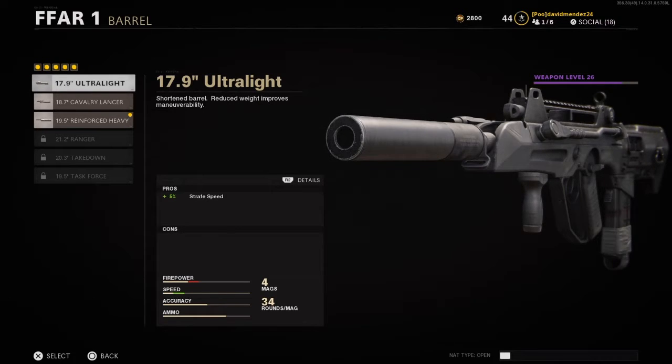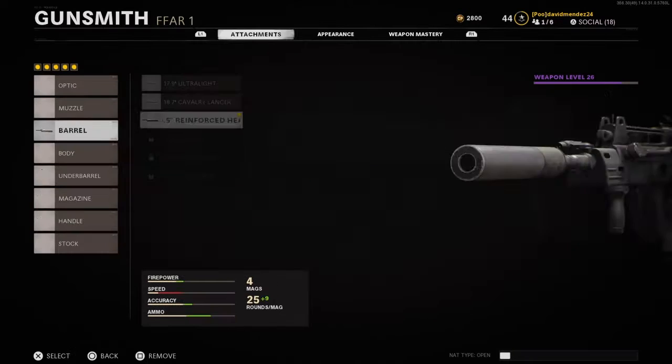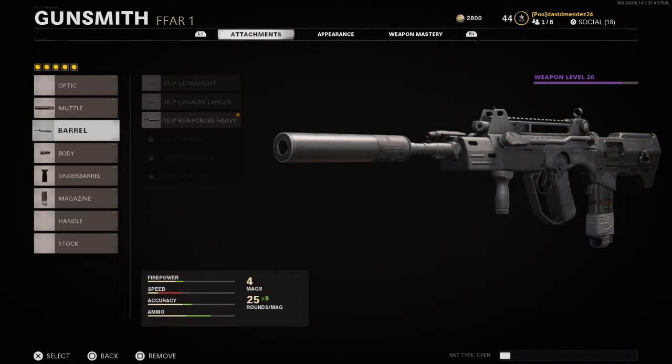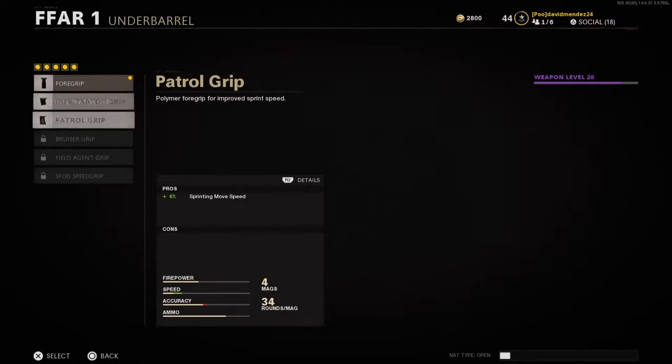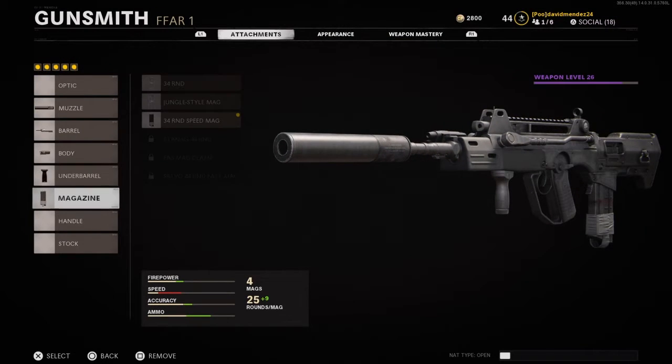I went with this barrel — I wanted more bullet velocity. This FFAR has been a hit and miss for me, it's very difficult to control. I got the steady laser, the foregrip, and the 34-round mag with fast mag. But I didn't have that in the match — I don't think I had a mag equipped in this match.